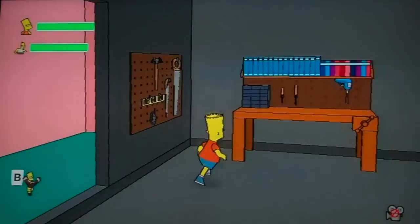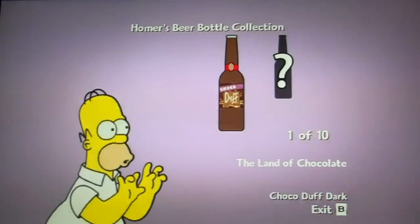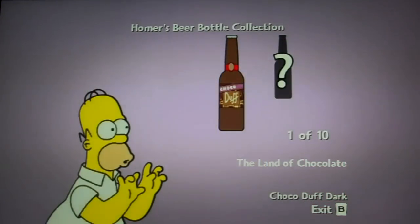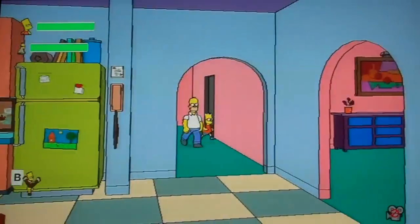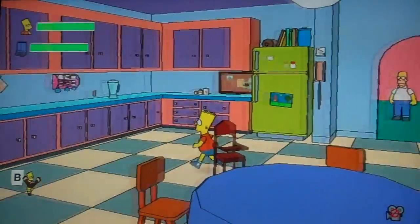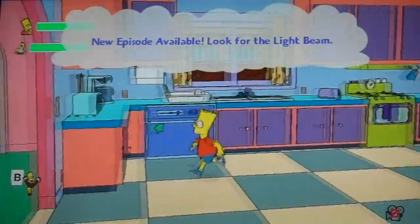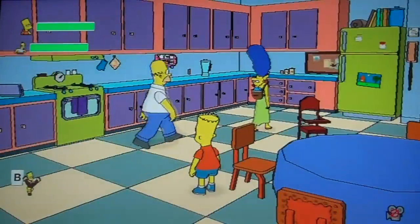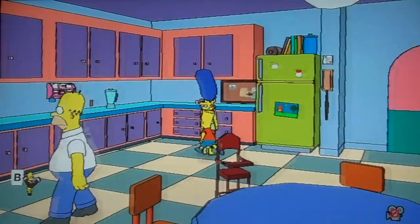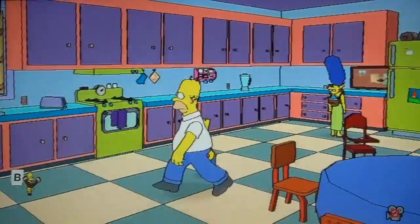Let's go into this garage. Here you can see Homer has a beer bottle. There was Marge holding Maggie on her back — it's hard to see her anyway.